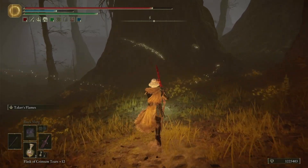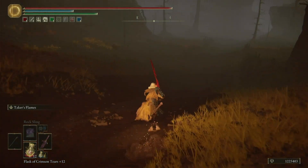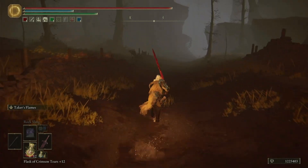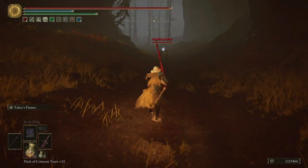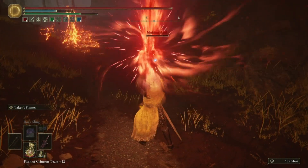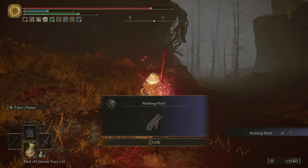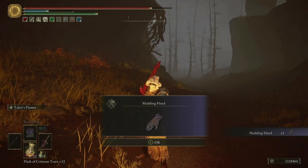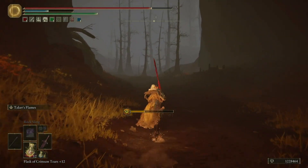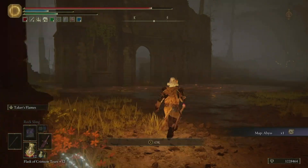Just head south and you should find the first grace. Keep heading southeast and you'll find an NPC patrolling the grounds, which you can murder and get a hand-to-hand combat weapon — the Maddening Hand. Quickly dispose of him and try not to go mad while doing it. You will receive the Maddening Hand — same as his name, it's kind of weird, Miyazaki.